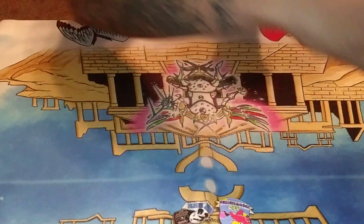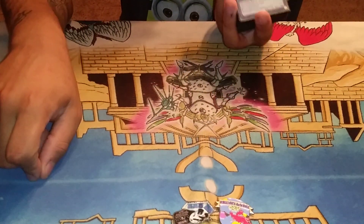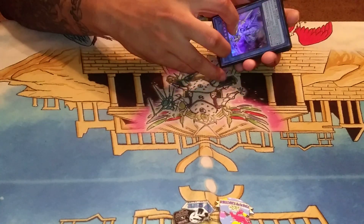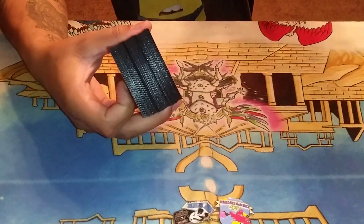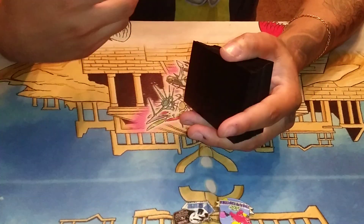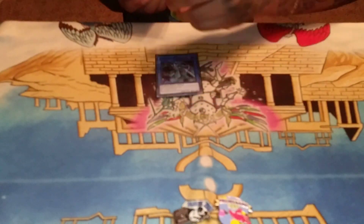We've got an update for Necros. I did move my Pots of Extravagance — I basically swapped them out for something else. This was something I was experimenting with and it works out, so you guys also get to see another way to supplement Pot of Extravagance. It actually works, it's a little kooky, but the deck needs that draw power.